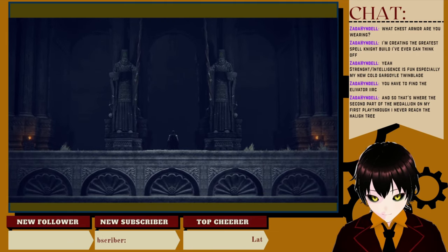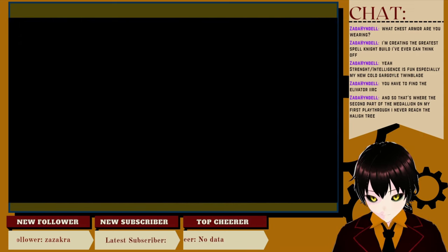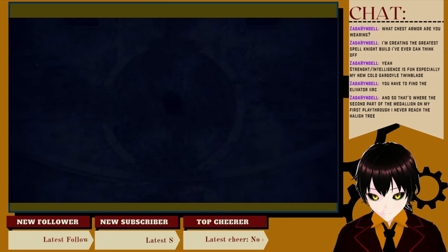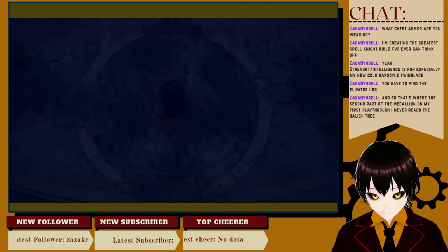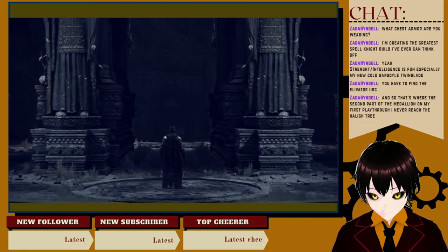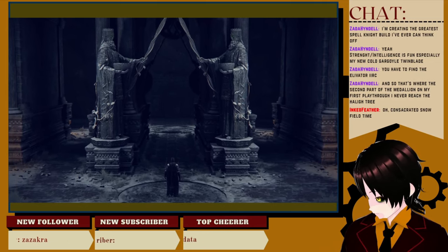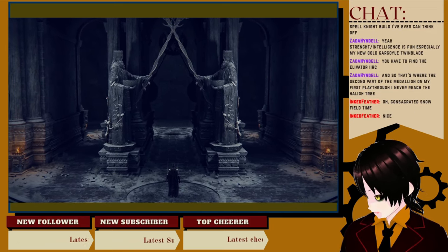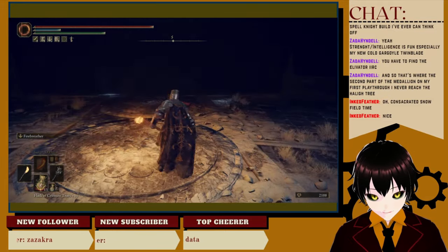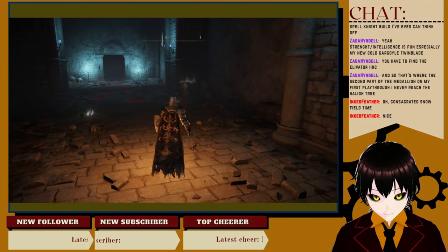Wait, isn't it supposed to go down? I thought it would go down. Consecrated Snowfield! Inked Feather — hey, Inked Feather, good to see you! How are you doing today? Hidden path to the Haligtree — why oh why is this here?